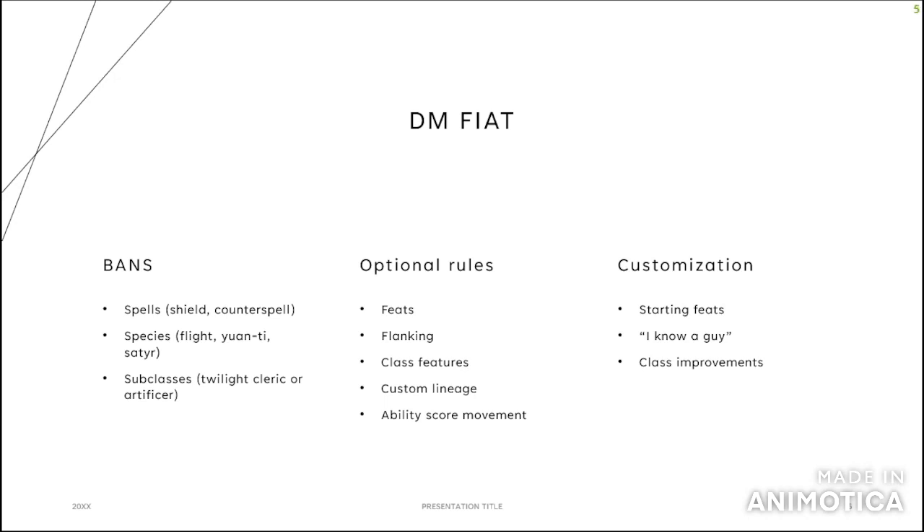Class improvements — I've seen this offered a lot, especially with Monk, increasing their ki points. Allowing certain classes to have martial features: the Forge Cleric doesn't get martial weapons, but I've seen some DMs say that doesn't make sense and give proficiency in warhammer. So don't immediately say you won't play Monk — ask the DM if you could do something to make it more viable. The same goes for Sorcerer: ask if you could be a prepared caster instead of a spells-known caster. Sometimes they'll say no, sometimes yes — it's worth talking about at session zero.